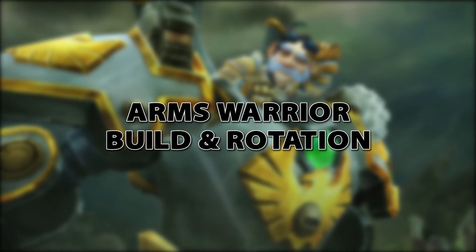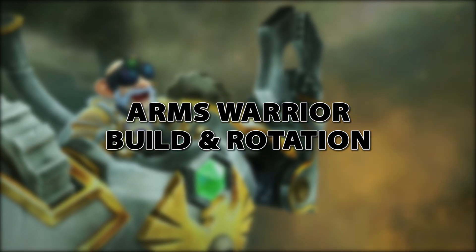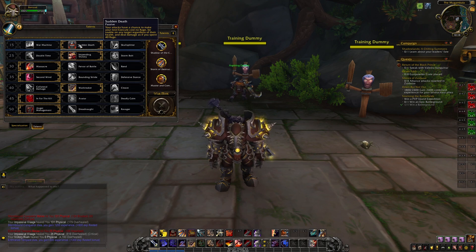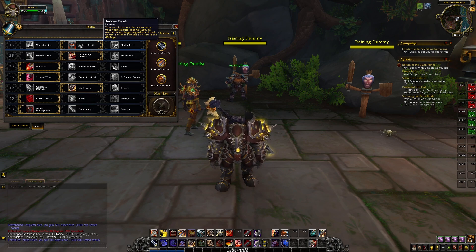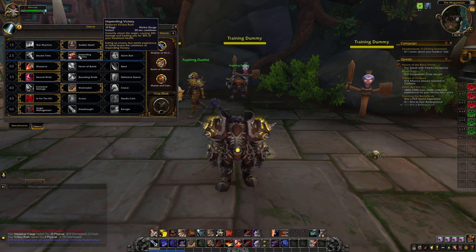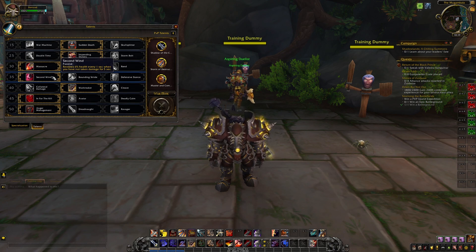The Arms talent build focuses on bolstering the self-healing of the Arms warrior, which is typically non-existent, to help newer players more easily quest, fight monsters in the open world, and level up. Our first talent is Sudden Death, which gives our attacks a chance to make Execute — a strong attack that deals high damage to low-health enemies — have no rage cost and be usable on any target regardless of health, giving us an incredibly strong single-target damage skill when it procs. Next is Impending Victory, giving the Arms warrior a skill that costs 10 rage and heals us for 30% of our maximum health, with its cooldown resetting on a kill.